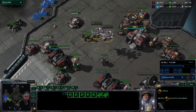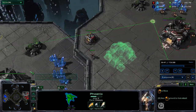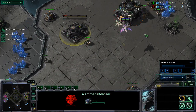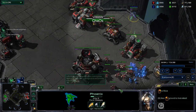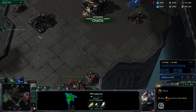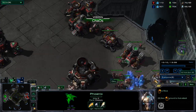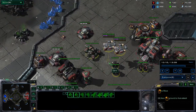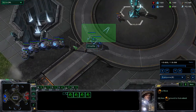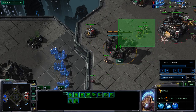We go ahead and send a Hallucinated Phoenix to scout because we don't know what's going on. We see him throwing down a really early third Command Center — the ten-minute mark is when he should be pushing out, but by planting down that Command Center he kind of limits himself and he wouldn't have as many units. I push out with my army and him seeing this, he doesn't really react to it — I'm surprised he moved back his tank, that's kind of weird.